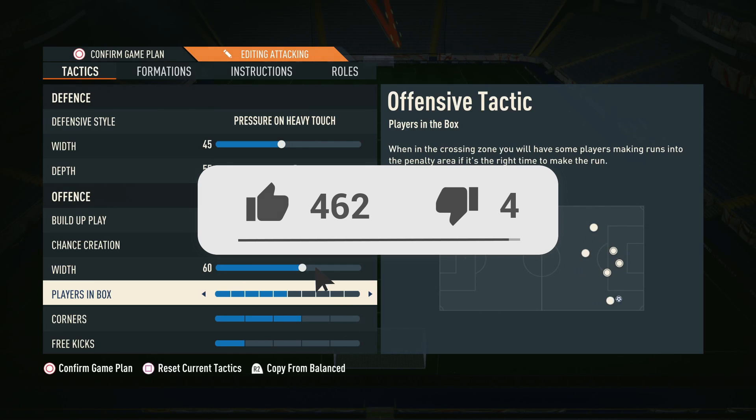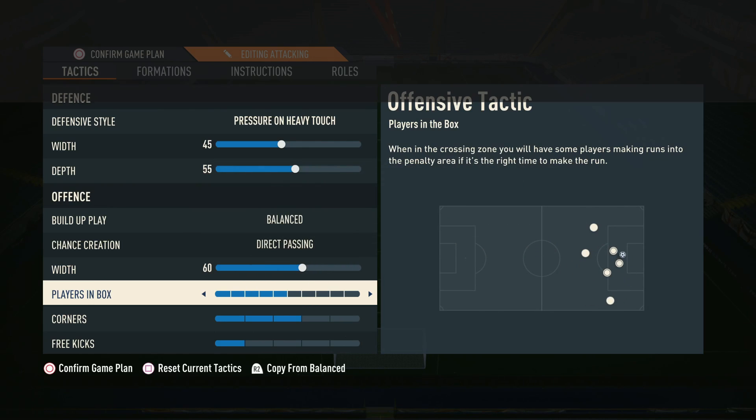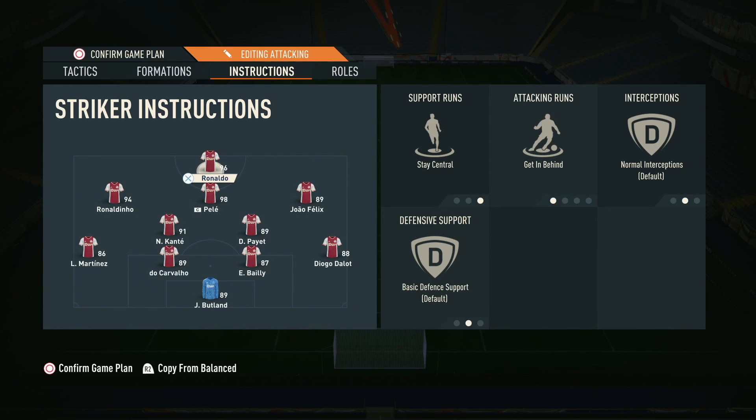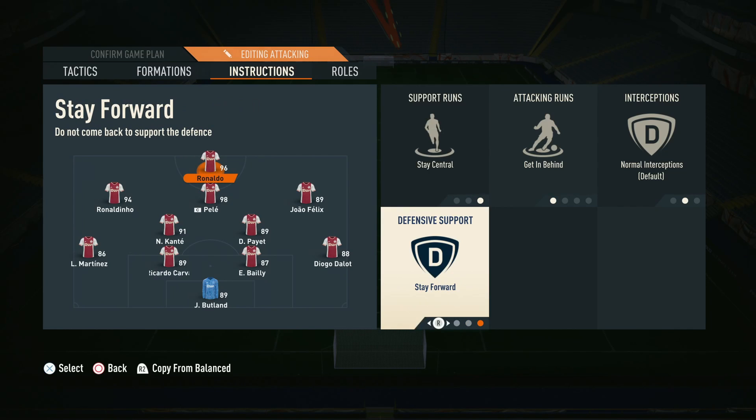Before we continue, if you want us to make more videos like this one, make sure you hit the thumbs up and comment below — it goes a long way to helping us out. So jumping into the instructions: for the striker, we're going to use stay central and get in behind. You need a quick striker with pace at this stage of the game. When playing on a press, another option is putting the front four on stay forwards, which makes the press even more effective.